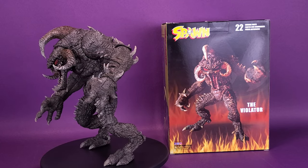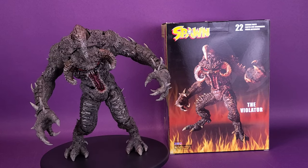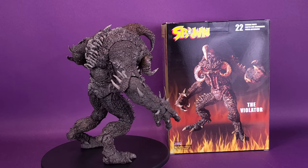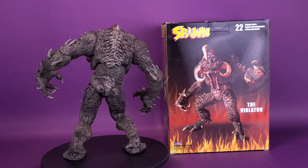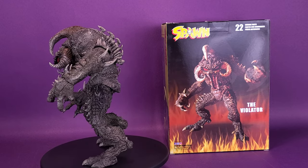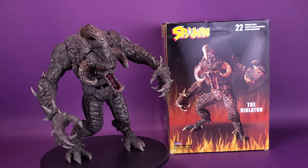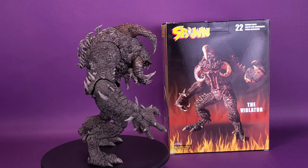Eldest of the five siblings known as the Phlebiac brothers, Violator is a powerful demon of hell who worked for Malbolgia, able to shapeshift, possess animals and humans, as well as an array of other powers. He was sent to Earth in order to train Al Simmons when he became a Hellspawn. Violator likes to do things his own way and often antagonizes, manipulates, and gets in the way of Al Simmons on every possible occasion — to even his own detriment of being at odds with Malbolgia and his brothers. Violator is self-serving and vindictive and a major pain in Spawn's ass.